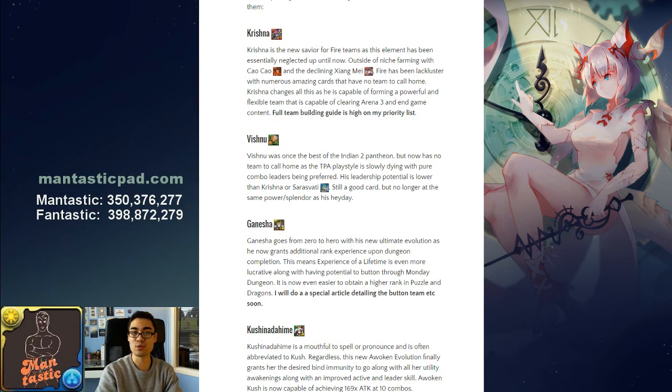Vishnu, who was once a superstar sub, is now just okay. TPA is on the decline because a lot of the best wood leaders are combo-based. Vishnu could be used in Rana-based teams, so there is some improvement there, but he has less value compared to Krishna or Sarasvati as a leader. Sarasvati does explosive damage much better, and Krishna is much stronger all around. Vishnu is in kind of an awkward place — not to say he's bad, just not as spectacular as he used to be.